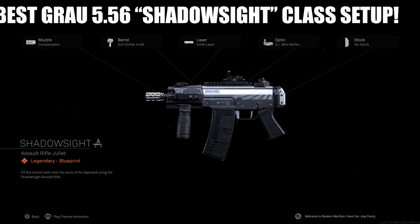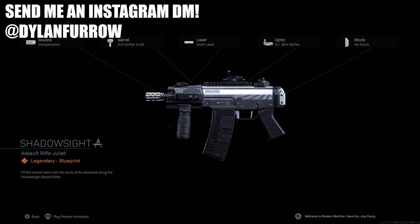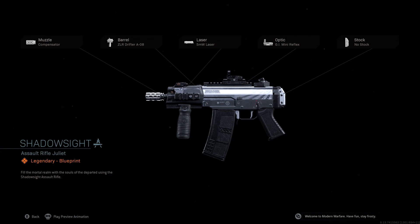What's going on ladies and gents, my name is Arbuckle, welcome back to another video. Today we are back on Modern Warfare and I wanted to share with you guys the best class setup for the new Grau 5.56 Shadowsight blueprint, which is available in the battle pass.